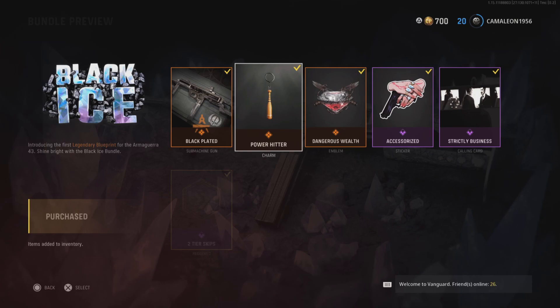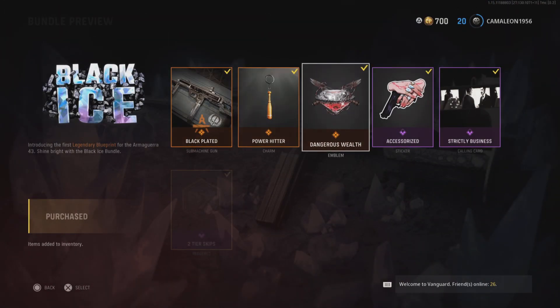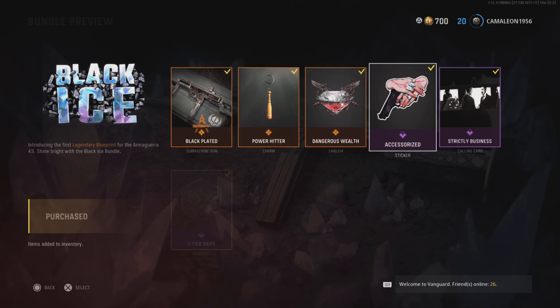You also get this Power Hitter charm — the baseball bat. Cool. Dangerous Wealth. Nice Accessorize sticker.